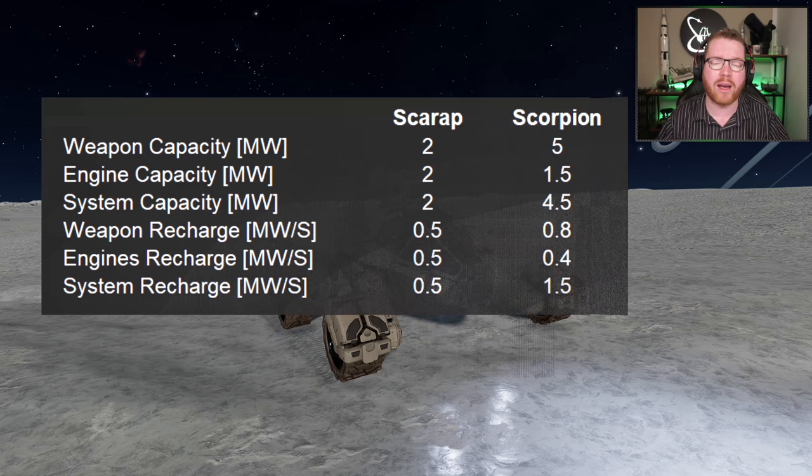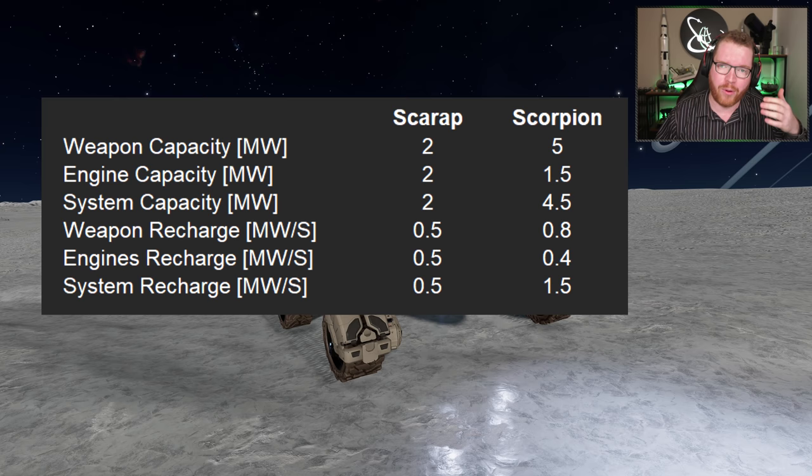Looking at the capacitor, the weapon capacitor is significantly bigger on the Scorpion, with a little bit less for the engine and significantly more for system. So there's a huge buff to the capacitor for both shields and weapons, but we lose a little on the engine. Similarly, the weapon recharge rate — which is 0.5 megawatts per second across the board on the Scarab — sees a buff on weapon and system recharge rate, while the engine recharge rate is reduced slightly to 0.4 megawatts per second.